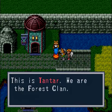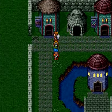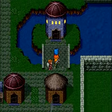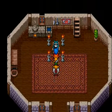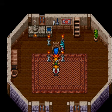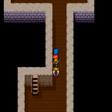This is Tantar. We're in the forest clan. I don't know why I imagine him talking like that — I just do. Rock and or roll. For you, you should look for the ring — it is hidden in a cave upstream. Key is down below. I think you've got to get the ring before they have the wedding.